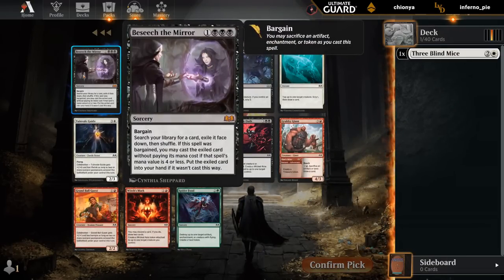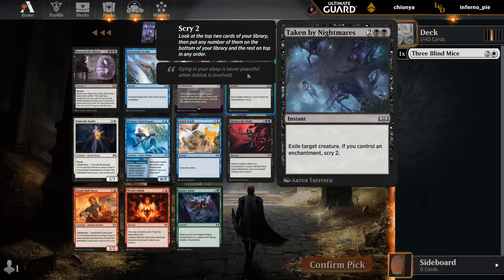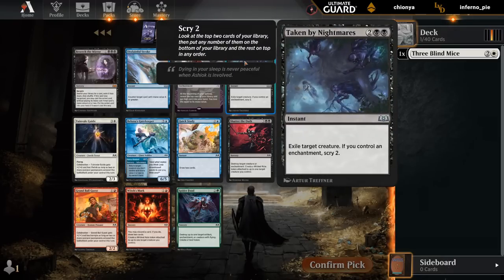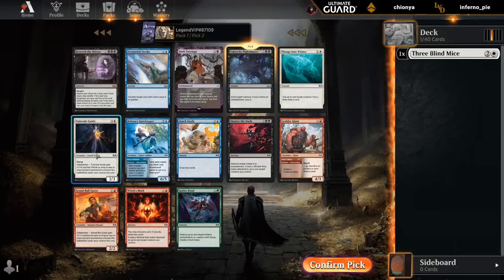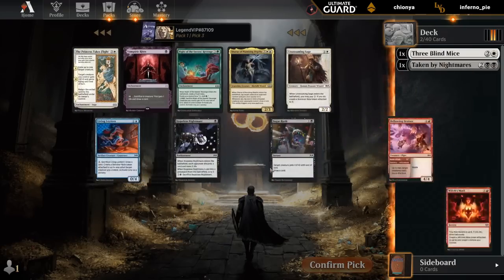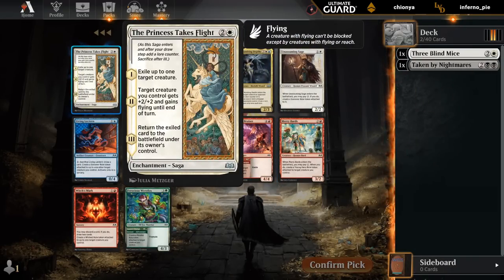Next up there's Beseech the Mirror. Don't think this one's great in Limited, even with Bargain - still pretty tricky to cast. I do like Taken by Nightmares as a 4-mana instant-speed removal spell. And then we might end up in the Black-White Sacrifice deck instead, that's looking to sacrifice some enchantments to Bargain. The Princess Takes Flight is excellent if we can sacrifice it before we give back the exiled creature, so it definitely wants to be paired with Bargain.